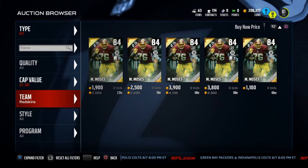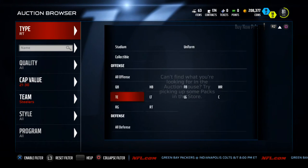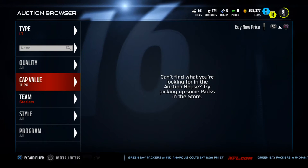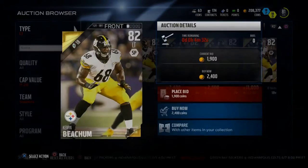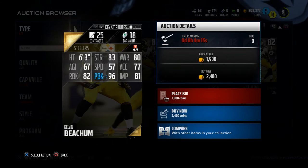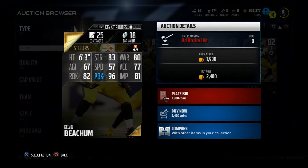There's a guy on the Steelers going for about 18 cap value — their left tackle, Kelvin Beecham. If you're someone who passes a lot, he's got 96 pass block and also 80 awareness. Awareness is very important at the offensive line because it really helps them pick who to block. I'll have an article in the description that talks about what the ratings do.